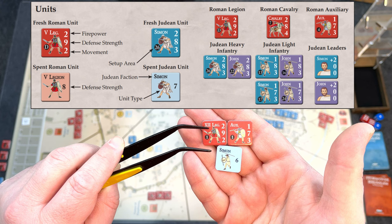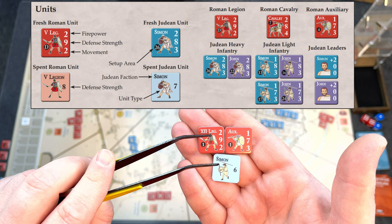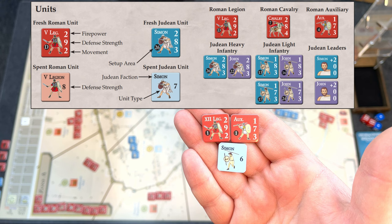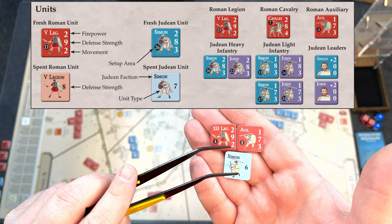One last thing before we dive in: the units themselves. They're colored by side, have unit information in the top left, setup area in the bottom left, and a series of numbers on the right. The fresh side shows firepower, defense, and movement. The spent side shows only defense, because spent units aren't attacking or moving — you rely on their defense number. The actual mechanisms for attacking, defending, assaults, and movement will be covered in the playthrough.